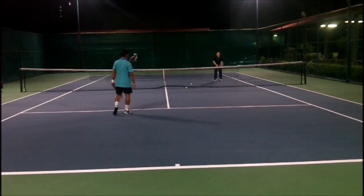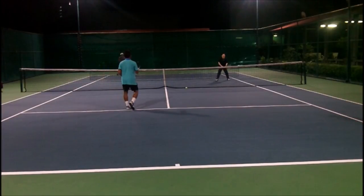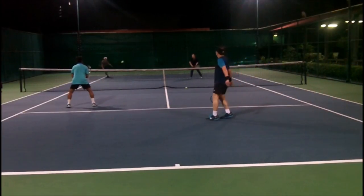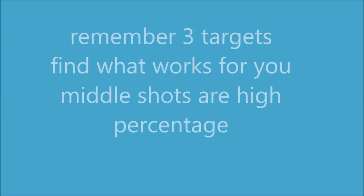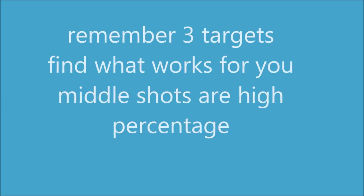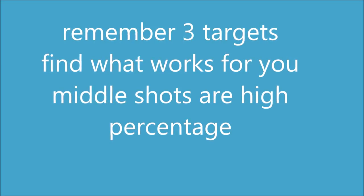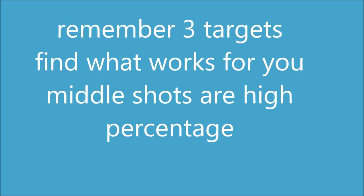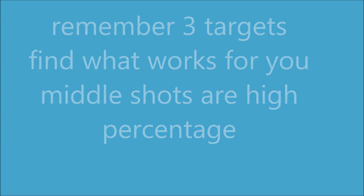Playing net is an acquired skill. There are always going to be three targets — find out what works for you. There's always a space in the middle, space to the left, and space to the right. Middle shots are always high percentage because it's the lowest part of the net and the largest target. If you aim down the middle and you're off a little bit left to right, it might still go in. If you aim for a corner and you're a little off, it might go out. That's why everyone says down the middle solves the riddle. It might also create confusion between two players and open up the corners.